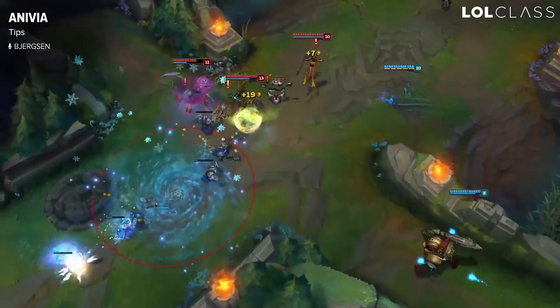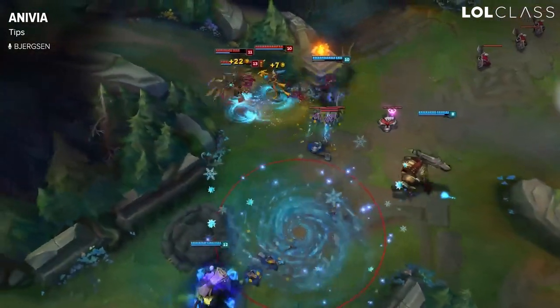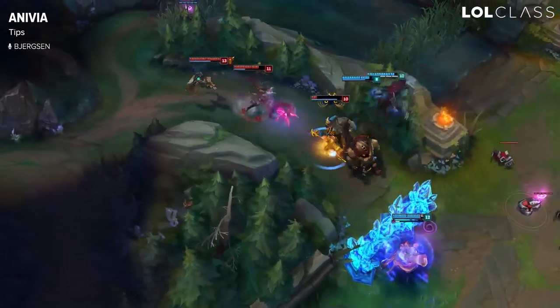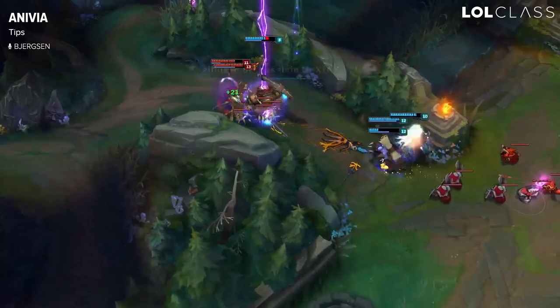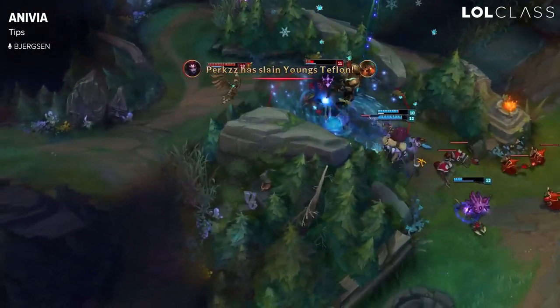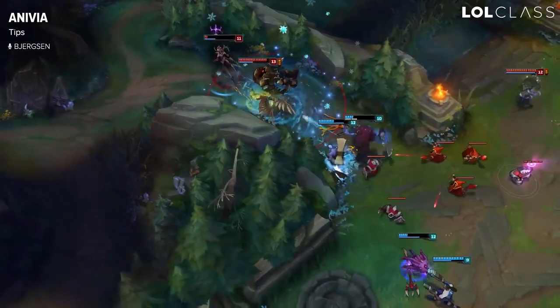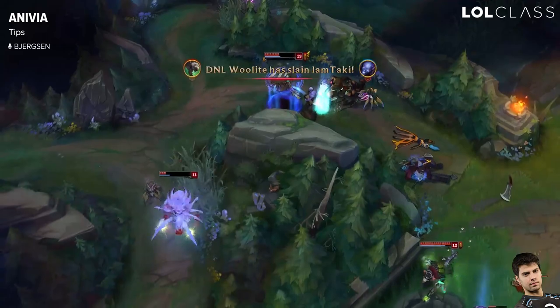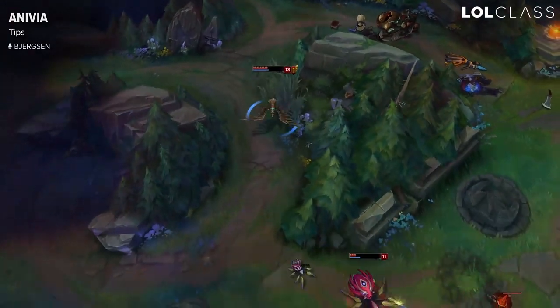I think it is largely because of Teleport that Anivia got popular, because her laning phase before tier and on tier is pretty weak. She loses a lot of trades unless you play her very well, and if the enemy dodges your Q, it's hard to constantly come out ahead. So TP helps you to back whenever you need, TP back to lane, you can constantly push and get mana back. Props to Peke for starting the TP Anivia, because it's actually very strong.